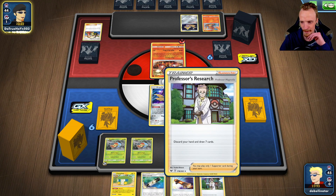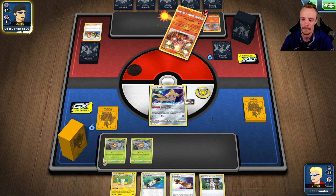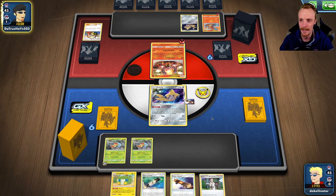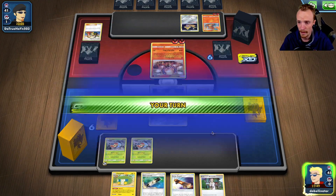I know that's an unlikely situation — having four candies at once — but it's a feel-good card and a feel-bad card in different circumstances. So I'm really on the fence about Professor's Research in an evolution deck. That's the reason why I'm only running it as a two-of here rather than going higher.